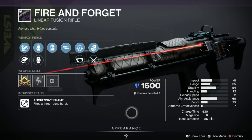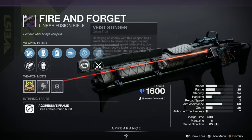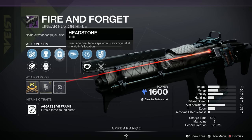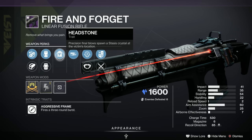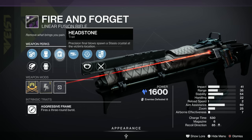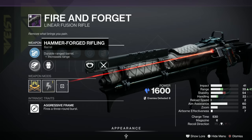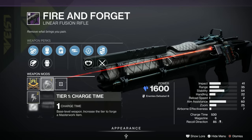Next, the Fire and Forget linear fusion rifle — stasis, three-round burst, it's a good weapon overall. This roll isn't great but there are a couple of choices with the origin traits. High Impact Reserves — rounds at the end of the magazine deal more damage — not too bad but not very popular. Chill Clip is the favorite there. Headstone isn't bad on a linear fusion. Field Prep or Rangefinder would normally be popular. Ionized battery and projection fuse are both middling, hammer-forged rifling and chambered compensator are not popular. The charge time masterwork is the most popular. I'd say a C, possibly a B.